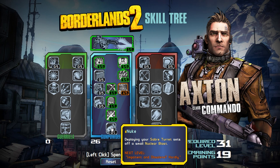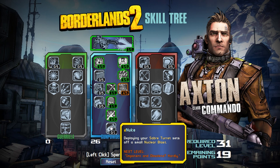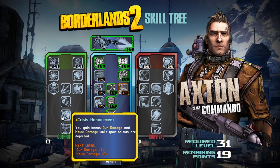Then the last and biggest skill of the Gunpowder Tree: Nuke. Deploying your turret sets off a small nuclear blast. Thank God we've got Longbow technology, so now you're going to shoot your Longbow into a group of enemies and a nuke is going to explode. I haven't seen any video on that, but I'm assuming when they say nuke, it's going to be massive — not just some grenade explosion. You can see how with Longbow and Nuke, some of the stuff in the Gorilla tree doesn't seem so amazing anymore.